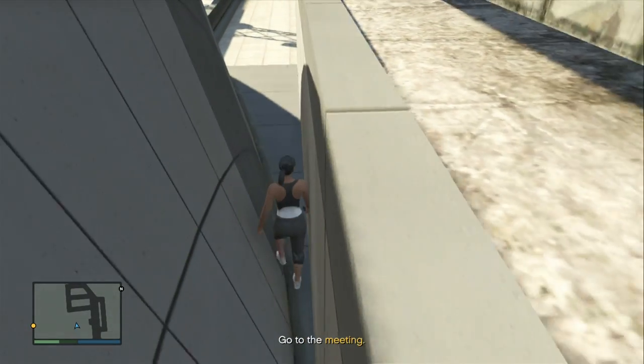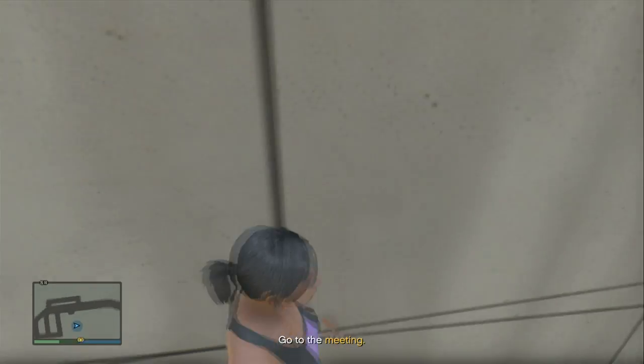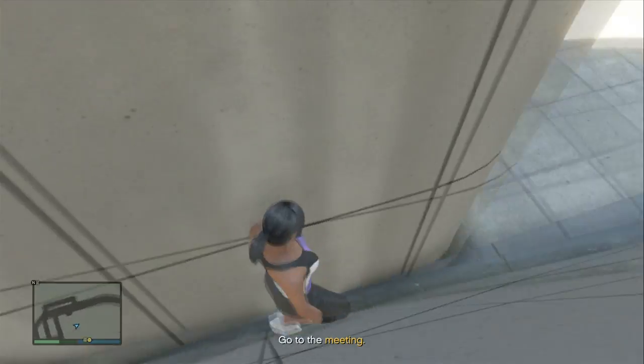It's just a difficult Wall Breach. What you need to do is hop straight into the side of these two walls put together. It's a really small gap and what you need to do is keep on walking up and down it until your character falls over.